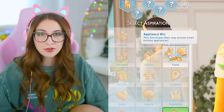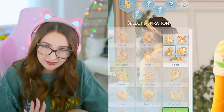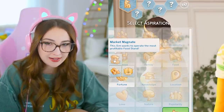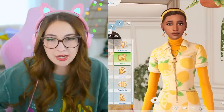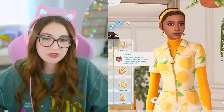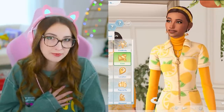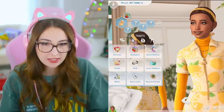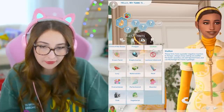We have a couple of aspirations. We have Appliance Whiz — this sim knows their way around small appliances. We also have Market Magnate — this sim wants to operate the most profitable food stand. Those seem very specific. I feel like aspirations sometimes are kind of just tutorials for new packs. Like her life dream is to use small appliances — I love my air fryer but it's not my dream. There are no new traits, which is a little upsetting, but it is a stuff pack after all.